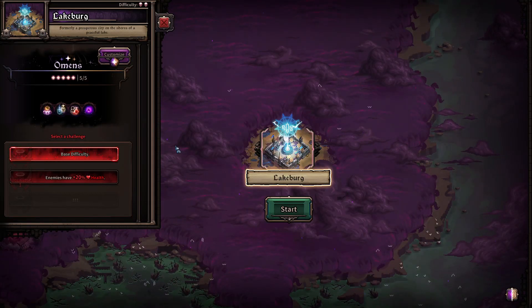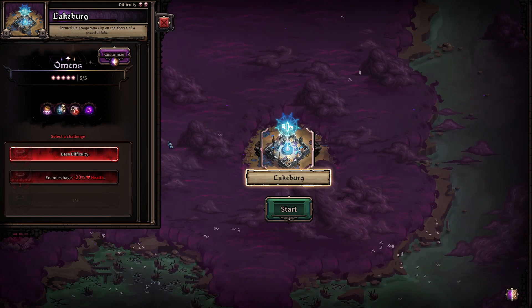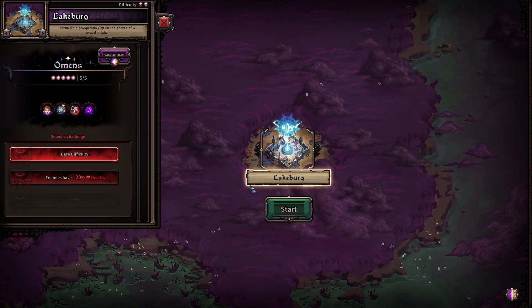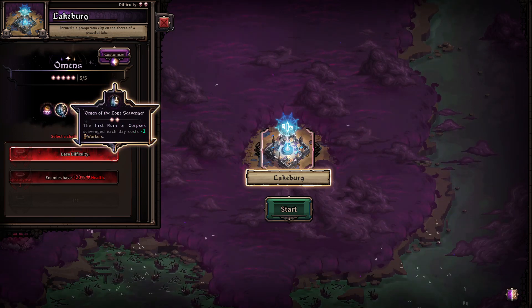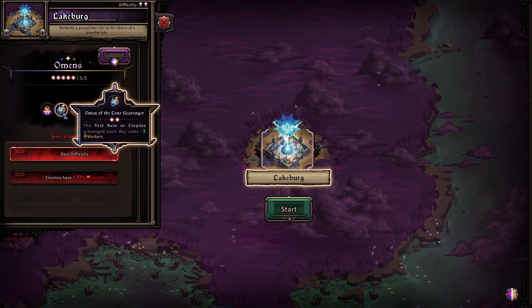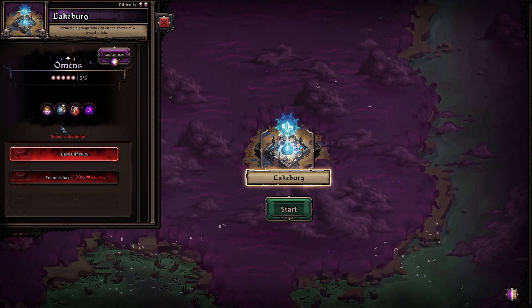How we doing everybody? Today we are going to be starting the second town in the last spell. The omens we're going in with: start bonus gold, reduce worker costs at the first ruin or corpse every day. Basically this is just to get our economy rolling super quickly.